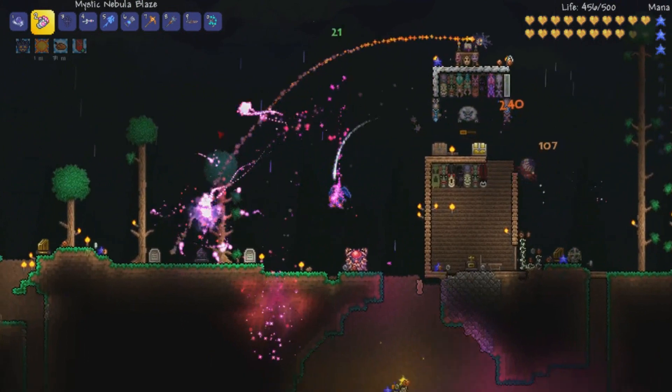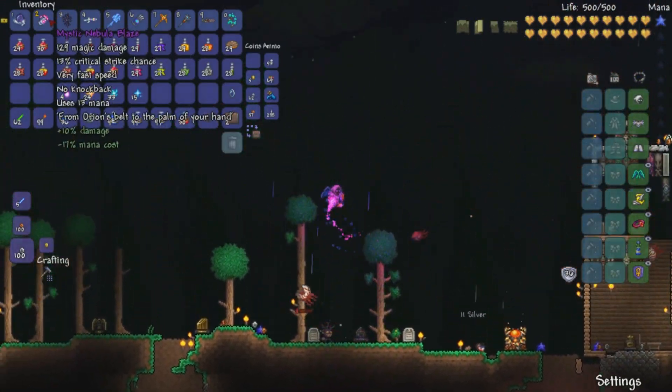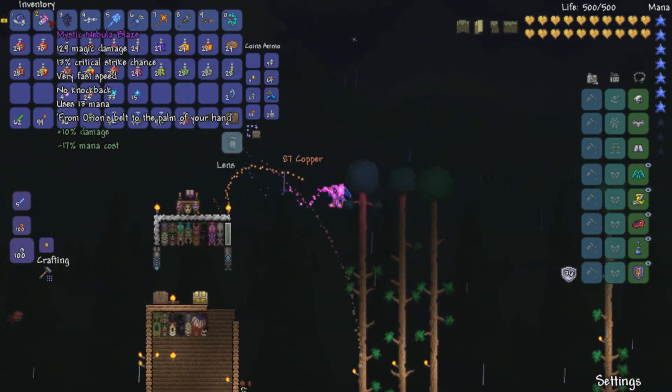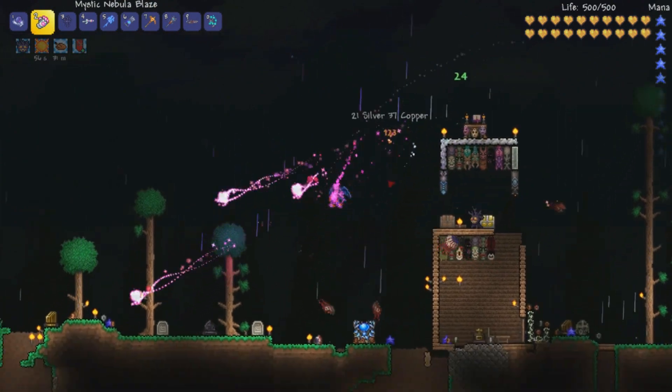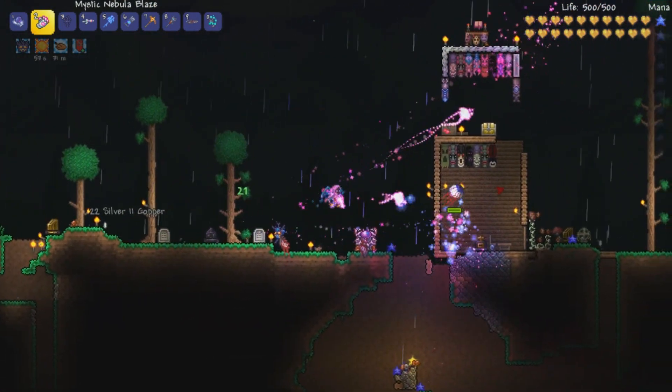This is going to basically fire Fists of Nebula — I don't know what you want to call it — that bounce toward you. Very fast speed, 13 mana, and basically it fires homing Fists of Mana that are really cool and explode on impact.